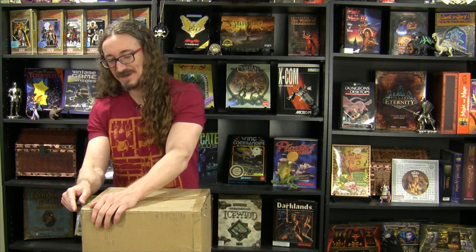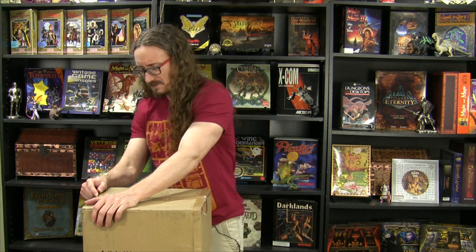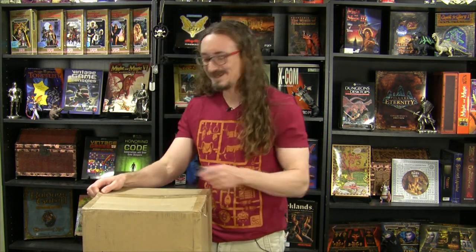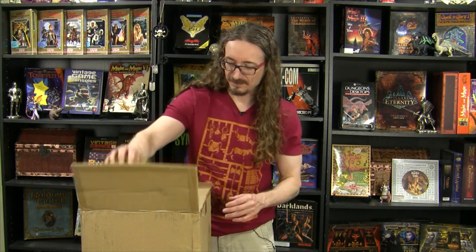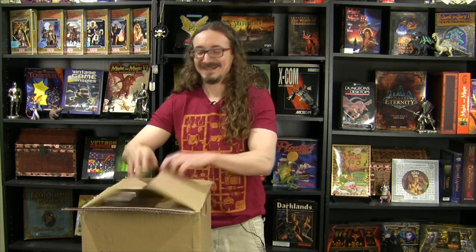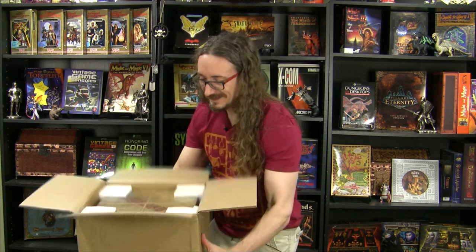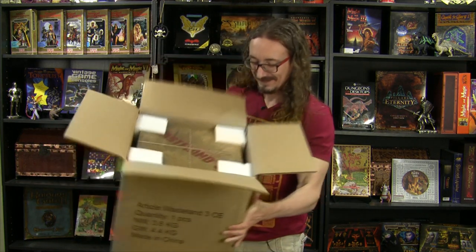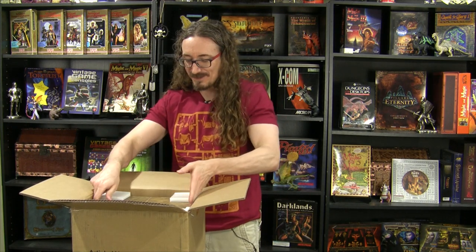I did run my Geiger counter over this before, just to be sure. Apparently there's very low limits of radiation coming from this — maybe enough to cause sterilization, but you're probably going to be okay. Let's go ahead. Final incision. This is like better than Christmas. So look inside there — you can see what looks like a giant Wasteland 3 box. Looks sort of like a crate with a rope around it. Let's pull it out.